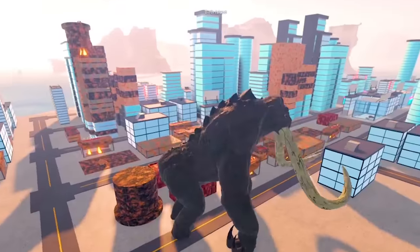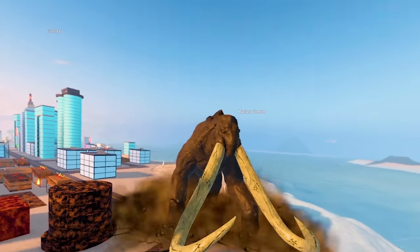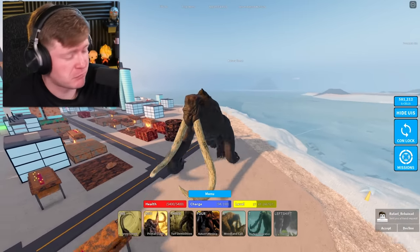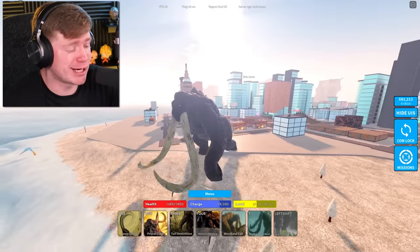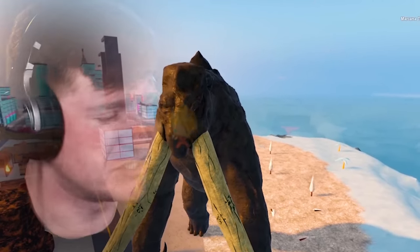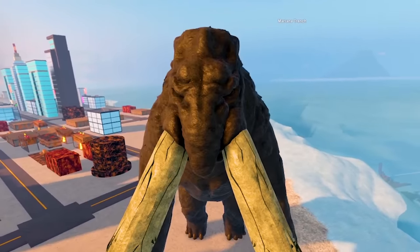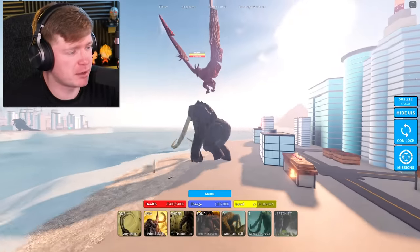Then we've got the primal clash as the number two — yeah, you can't get away from this big boy. And we've got the number three move, which is a turf demolition — a giant stomp. And the last move — we've got the number four move, which heals me pretty much. That's all it does. Before we go into battle, let's go ahead and hit the Woodland Call real quick. Behemoth, you know, he's just making noises. But what about the Warfare Declaration? That means that Behemoth is about to win a fight. Behemoth wants to battle. And I think my first victim is going to be this Rodan.